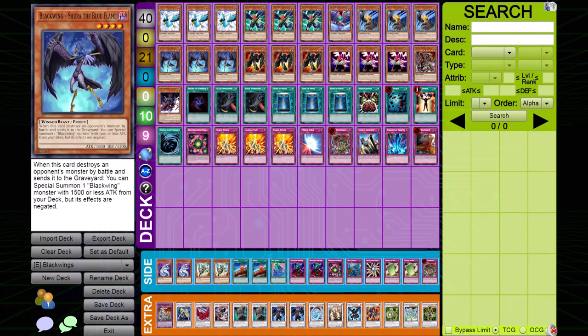You have Shura, the Black Wing monster everyone is scared to face when paired with Black Whirlwind. Shura recruits other Black Wings when he destroys an opponent's monster by battle. With 1,800 attack plus the help of Kalut, it's not hard for Shura to recruit different Black Wings from the deck. He does have a limiting factor — the monster that comes from the deck has to have an attack of 1,500 or less — but that can recruit Gale, Kalut, Vayu, and in some builds even Mistral.